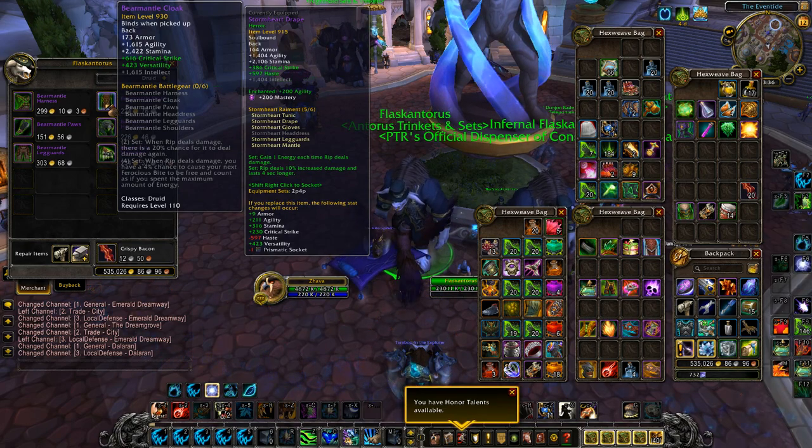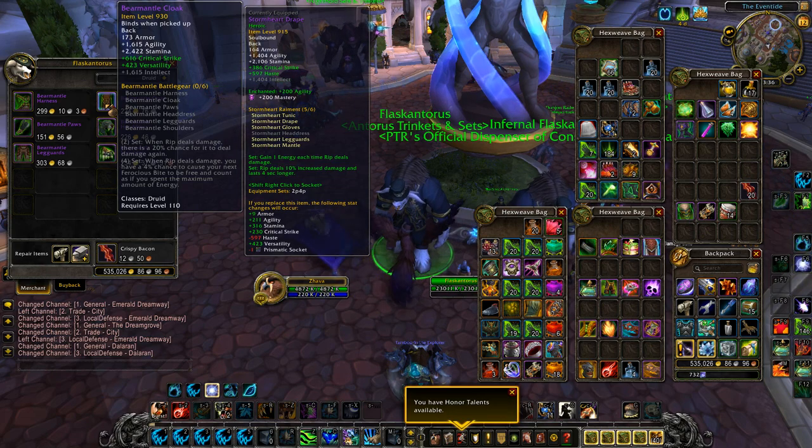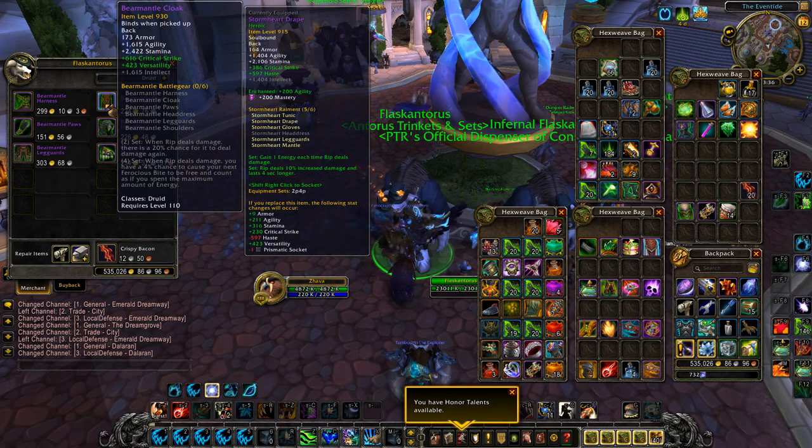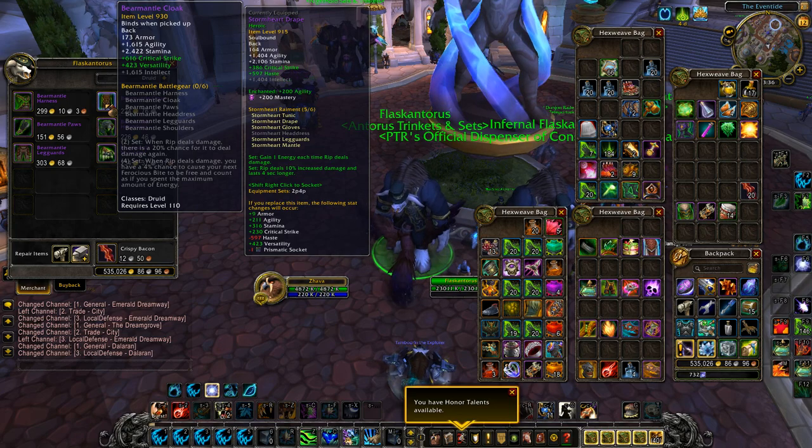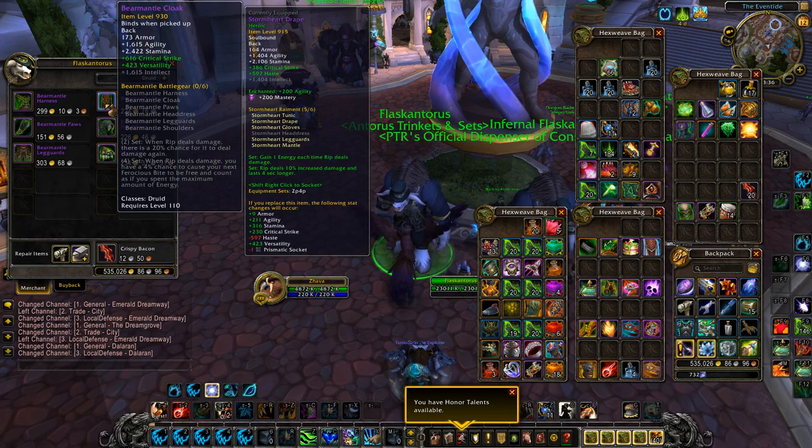Reading this is just ridiculous — it's actually probably the most powerful set bonus we've had this entire expansion. When Rip deals damage there's a 20% chance for it to deal damage again, which is literally just a flat 20% damage increase on our Rip, which is our number one damaging ability. Then for the four-piece, when Rip deals damage you have a 4% chance to cause your next Ferocious Bite to be free and count as if you spent the maximum amount of energy.